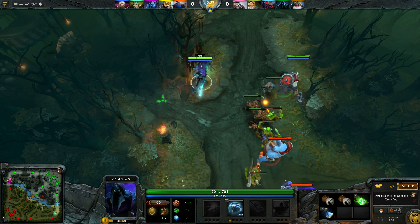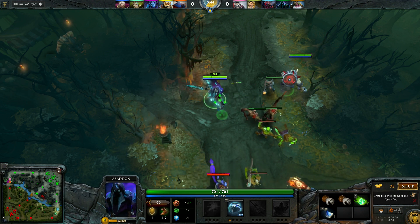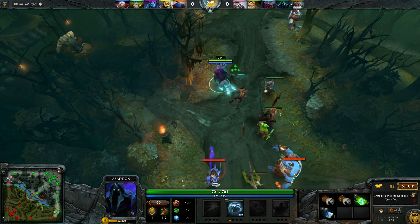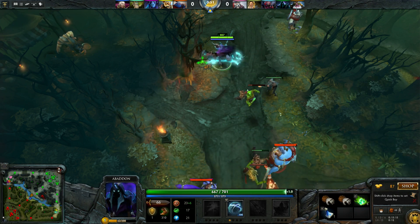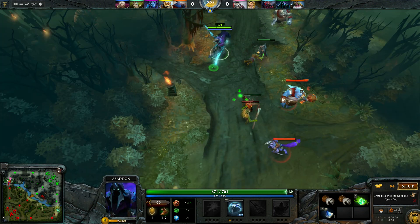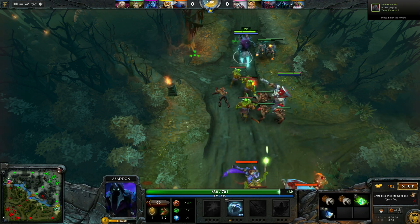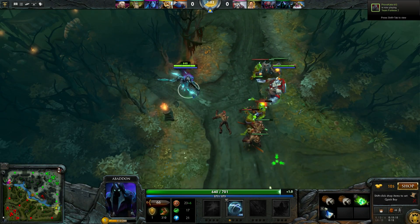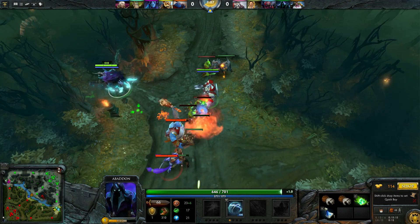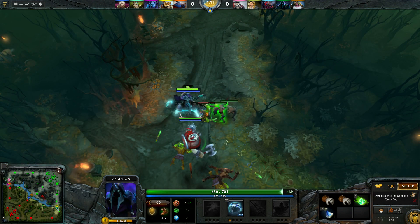Since I am support, I'm not going to take any last hits — I'm going to leave it to my carry, or nuke, or whatever. I'm just going to take the denies. It's kind of lagging so it's harder than usual. Since my carry is not trying to take any last hits, I'm going to try myself. That was a failed spell — he just cast a spell upon the creep.